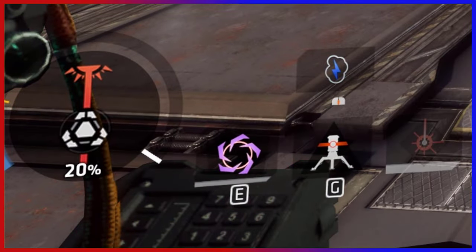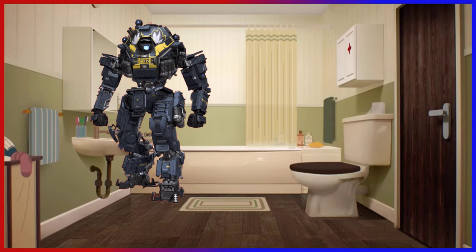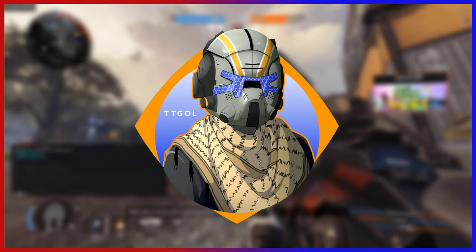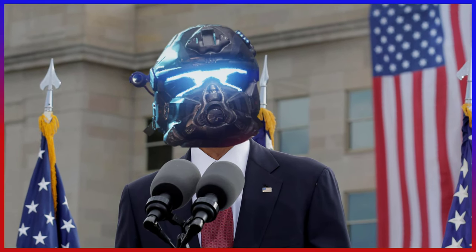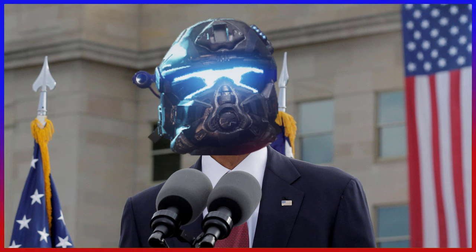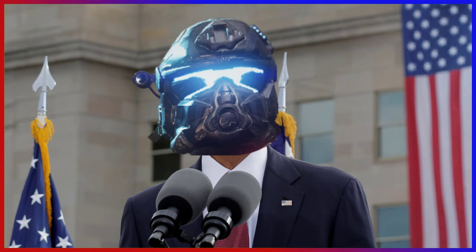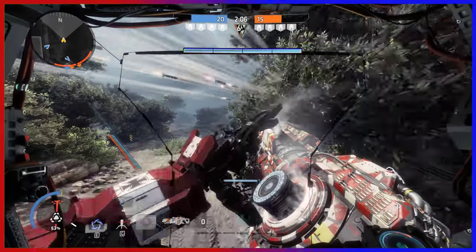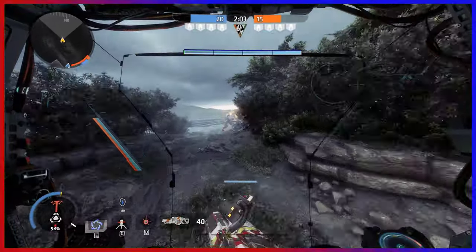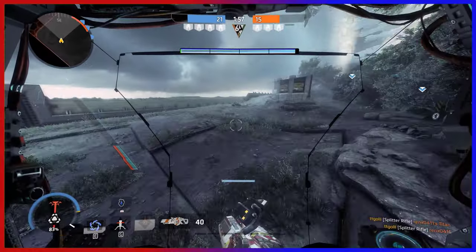Wanna use your shield? You need energy. Wanna use your tripwire? You need energy. Wanna use your laser shot? You need energy. You get the idea. Playing Ion is like being a politician — 10% of the energy budget will go to the tripwire and shield, and 90% will go to the laser shot. But sir, we need more energy for the shield to defend ourselves. We need to laser shot every grunt and pilot we see. The splitter rifle can make use of this bar as well by ADS-ing, and you can consume all of your energy to deal higher damage. You can do this to pressure or to finish off a weakened enemy, but I personally don't recommend this because it basically leaves you with zero defensive abilities.